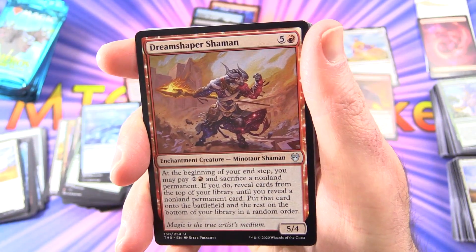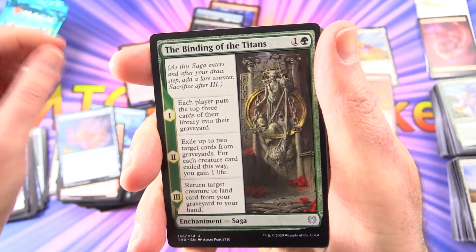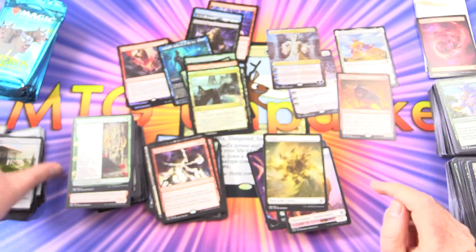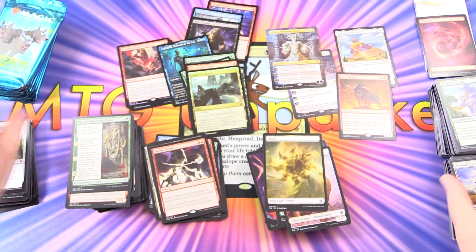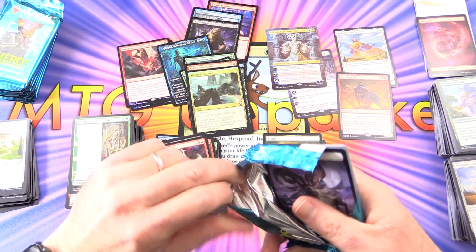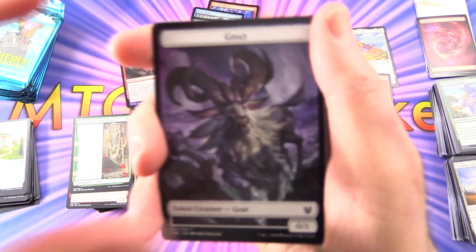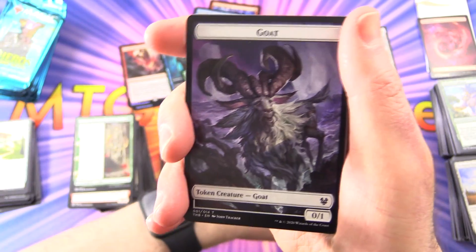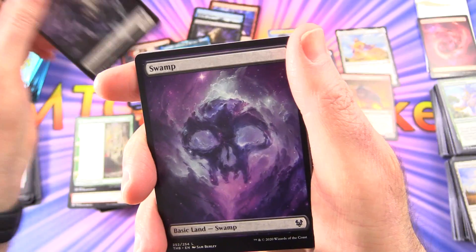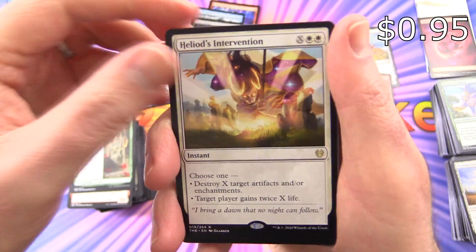Uncommons are Dreamshaper Shaman, Stinging Lionfish, and The Binding of Titans. I know Tolarian Community College likes to do the Booster Box game with a new set — it's funny how as time goes on the value of the boxes keeps dropping and he doesn't usually make it too far. We get another goat token, a Swamp, and Heliod's Intervention is the rare. With a Slaughter Priest of Mogis, Grey Merchant of Asphodel, and Agonizing Remorse.